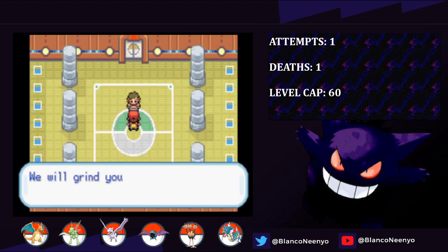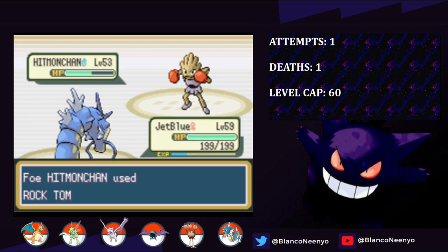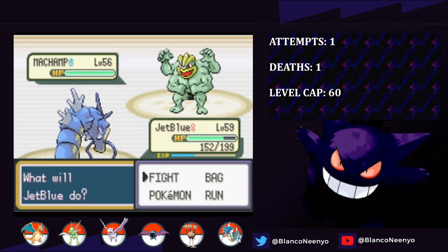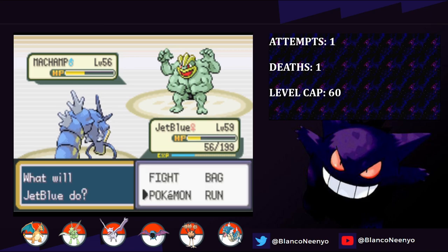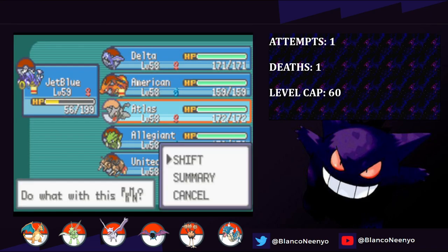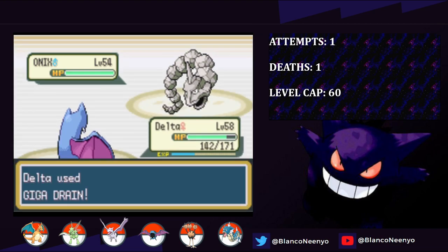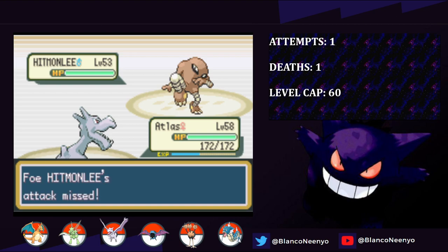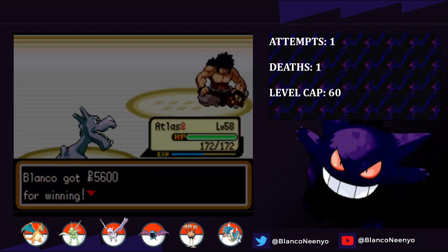Next up is Bruno, and my utter lack of preparation and assumption that this would be a free win becomes very obvious. I lead with JetBlue and knock out the Onix with Surf. Hitmonchan is next and I go for Surf, and it does next to nothing, then we get hit with a Rock Tomb and take it out with a Return. Machamp comes in, and for whatever reason I decide to go for Surf instead of Return, which doesn't do a lot of damage. Then he goes for Bulk Up, which is pretty terrifying. I convince myself another Surf is the right move, and we get hit hard with Rock Tomb down to just 56 HP. JetBlue is now even slower, so I have to switch - I send in Atlas, and thankfully Machamp misses. Then a Wing Attack crit takes out Machamp. That was very sloppy. Onix comes in next, and I send in Delta who takes it down with Giga Drain. Last in is Hitmonlee, so I swap back into Atlas, and Hitmonlee just misses a Mega Kick, then goes down to a Wing Attack. If Machamp had gotten off another Bulk Up or two, that would have at the very least resulted in a few deaths.